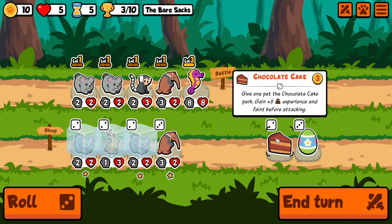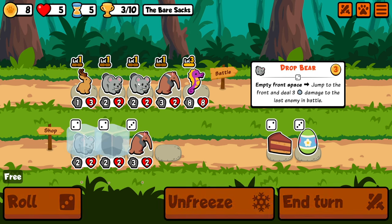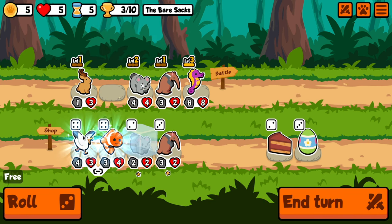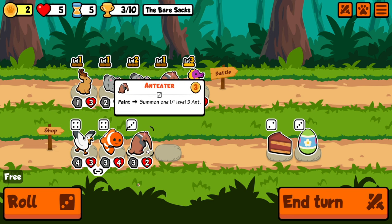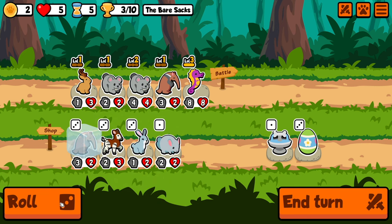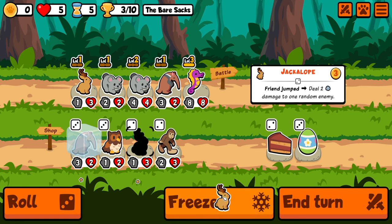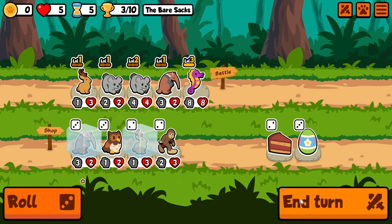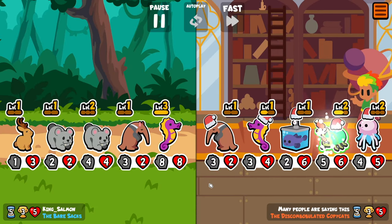And another Ant Eater. Marmoset's out, we're going Jackalope. Seagull — I don't think we go Seagull. We do have an extra roll from Marmoset, which is nice. I am thinking about going Easter Egg as well. Owl. And Cappy. Another Jackalope. I think if we can just snipe with the Drop Bear and Jackalope early on, then we might be okay.